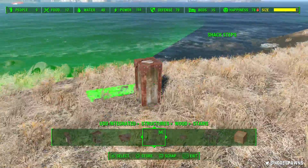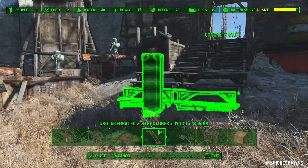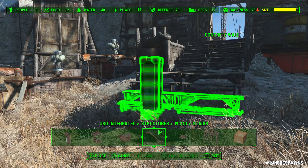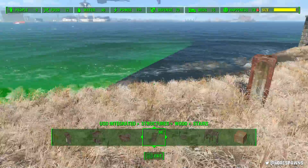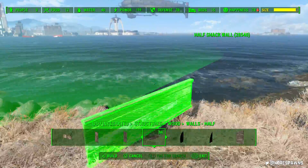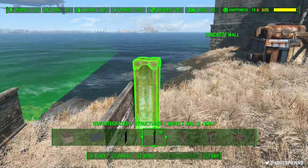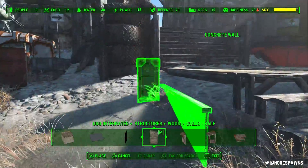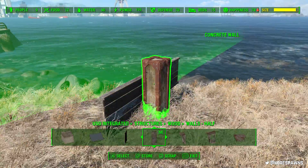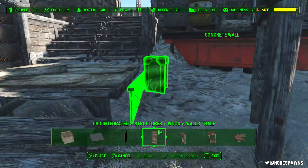That technique right there — I know it's a bit fast — but it's really, really useful for doing these kind of little stairs and making quite a nice little staircase. You just snap them onto a board so they're completely straight, and then you can just take the board off and just pillar glitch them in. And I'm just adding these, and this worked really well. I was surprised.